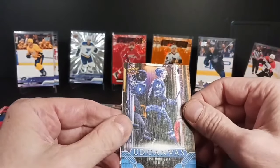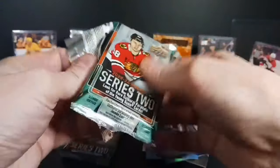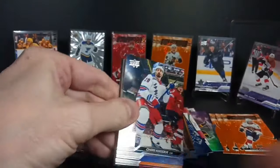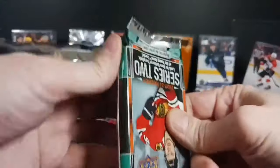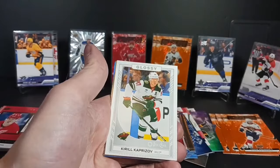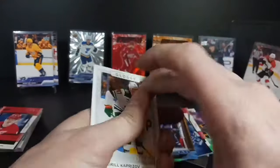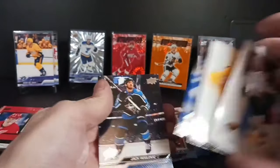Josh Morrissey. Canvas card with the base of Michael Rasmussen. Last two packs — this should have a Young Guns maybe. Let's save it, it could be. Second last pack, or last pack depending on how you look at that, so I just swapped it out. Caprizoff. Hiding the rest of the base — at this point, there we go.